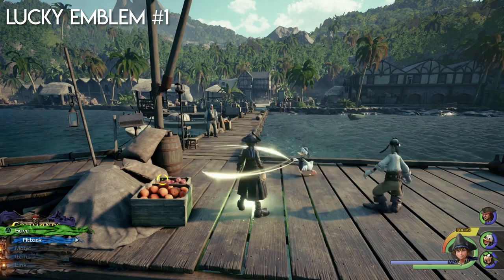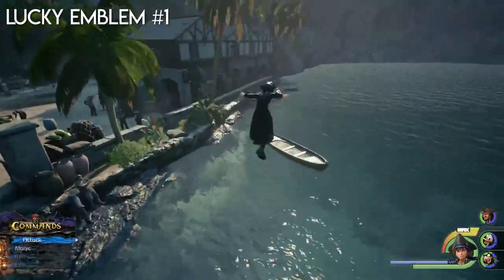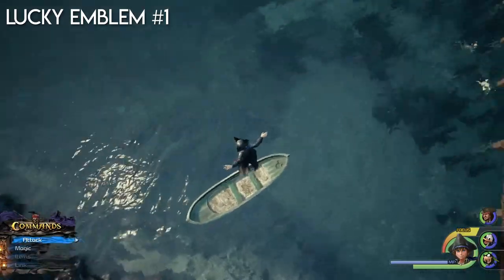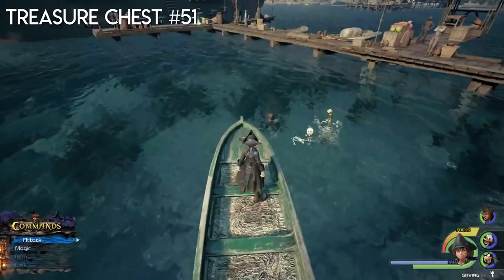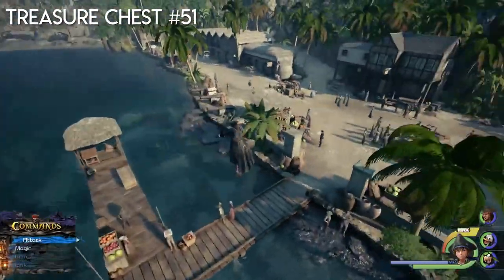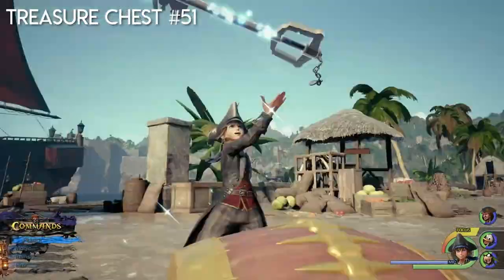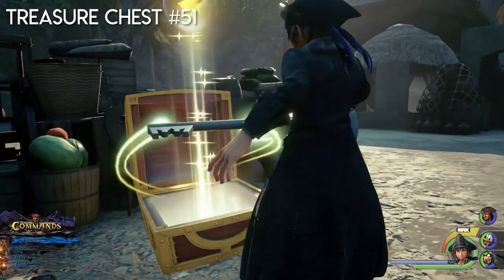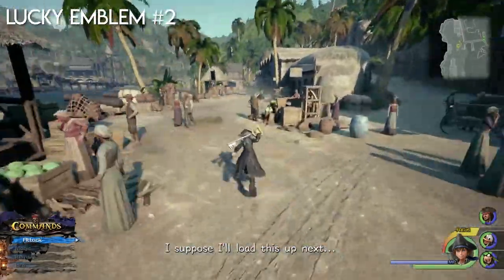Now we're here in Port Royal. On the boat on the right you can see there is a lucky emblem on it, so jump on it, take a picture, and then jump back on the docks. Pick up the big chest which contains the map — it's handy to get that one. From here I go to the left side.